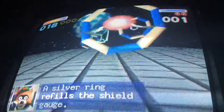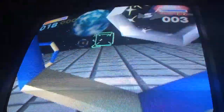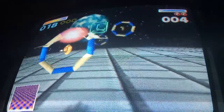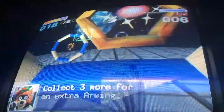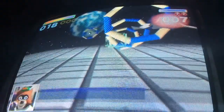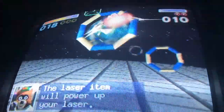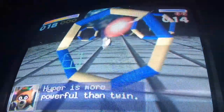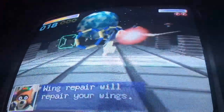A silver ring will heal you. Three gold rings will increase your shield — collect three more for an extra ring. A laser item will power up your laser. Can you tell? The Hyper Laser is more powerful than Twin Lasers. We'll repair your wings. Smooth flying.